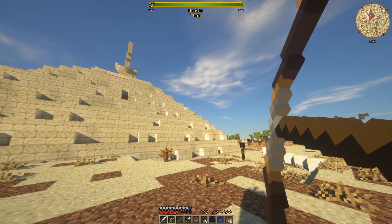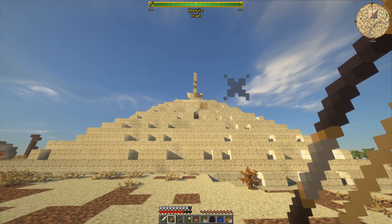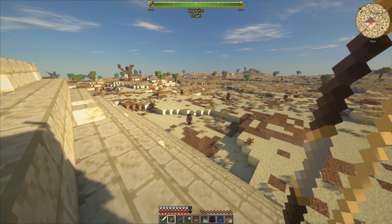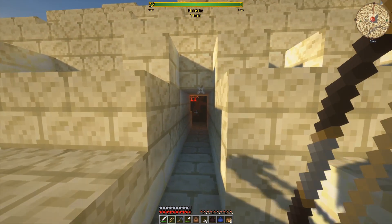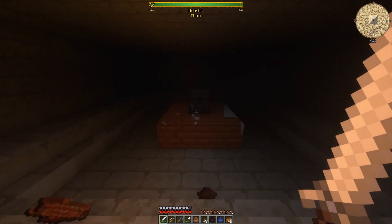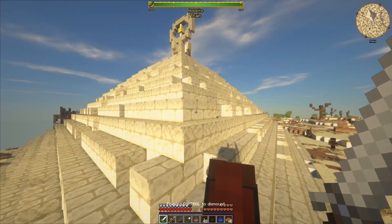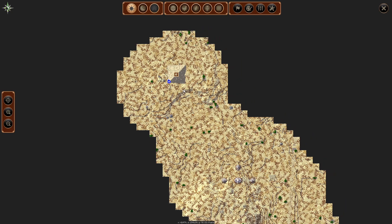Let's snipe him — snipe the scorpion first. He's gone. It's pretty easy that way. In there with the scorpions? No thanks — he's a death trap. See, not much loot in here, it's just gold and silver.